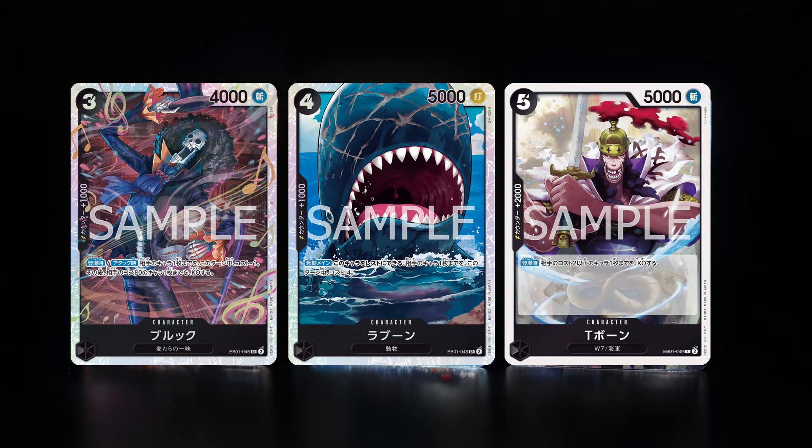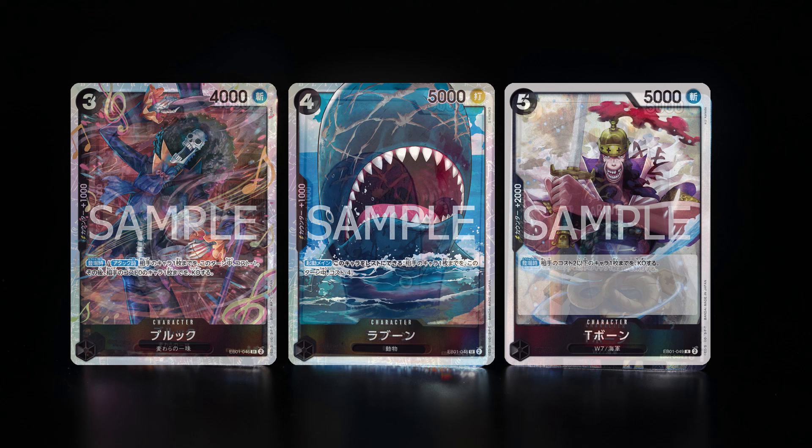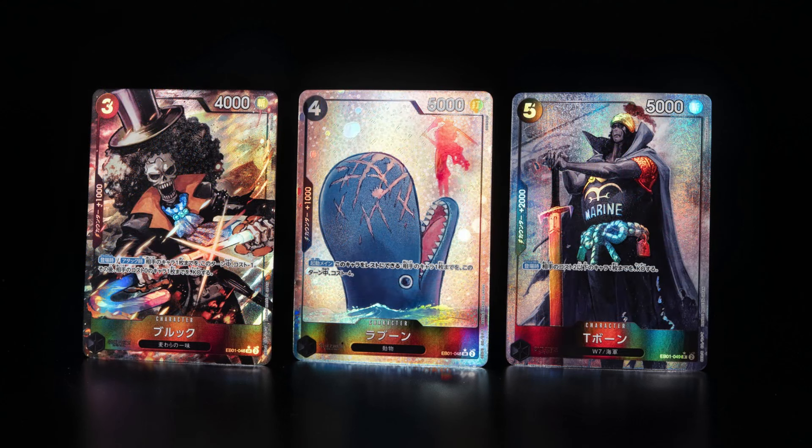For the black cards, there's one rare and two super rares that have alternate arts. The rare being T-Bone, and the super rares being Laboon and our good old friend Brooke. Here's the normal form, and here are the alternate arts. I especially love the Laboon alternate art, because it's the same artist that did the Chopper alternate art — South Star Supremacy. Let's go.